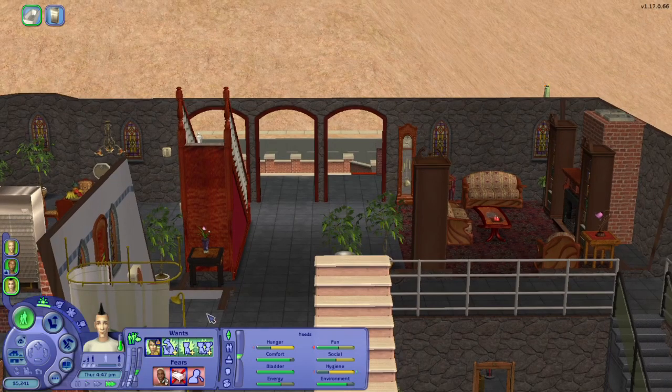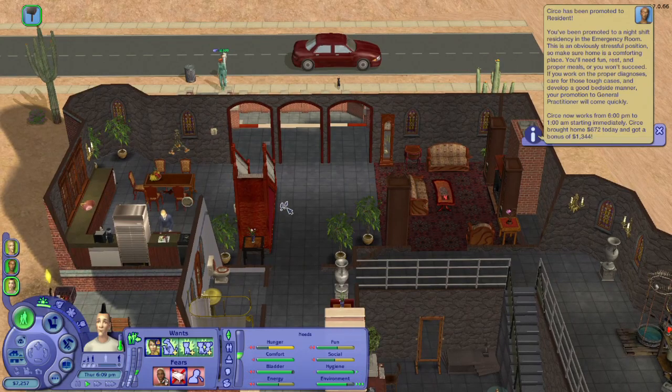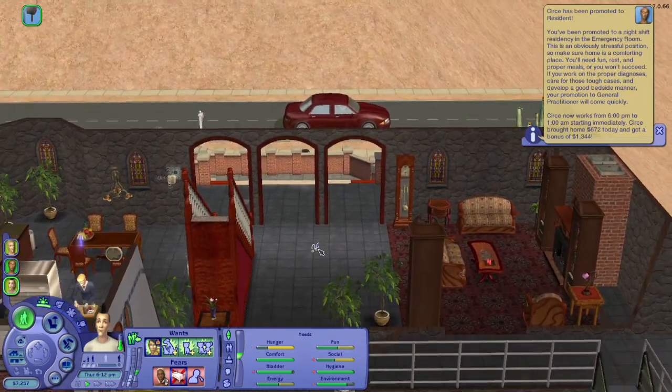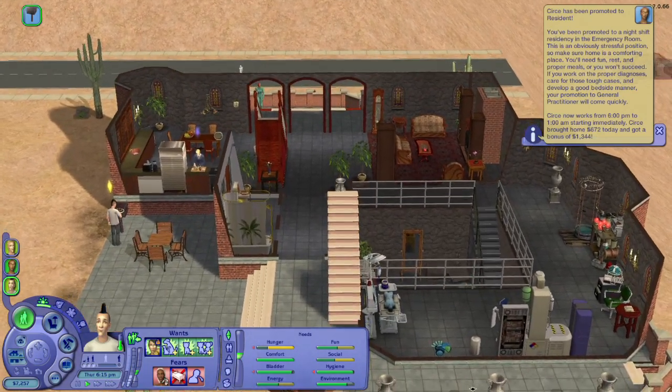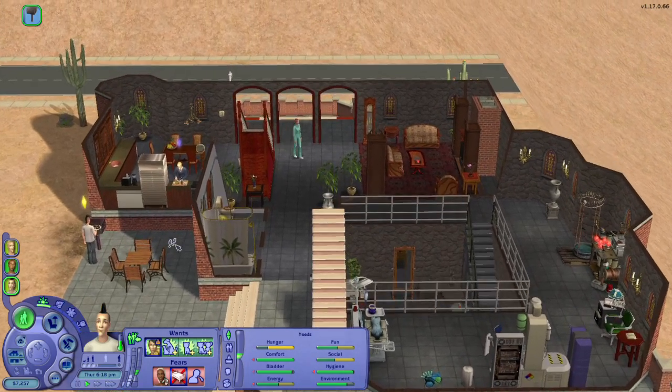Circe's home — she got that promotion she wanted. That's pretty much it for this family. In the future I might kill off Circe and Loki.